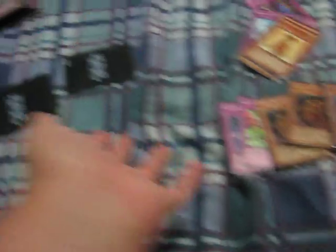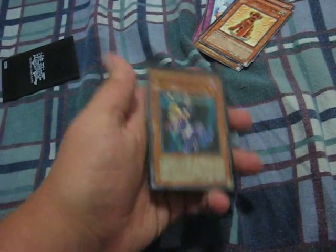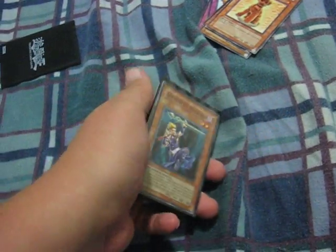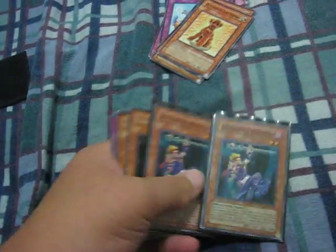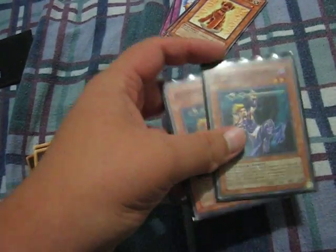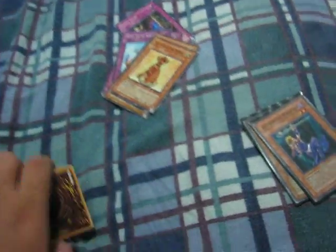Rainbow Life — you discard a card from your hand and all battle damage you take until the end of this turn becomes increased life points instead. So that's a major boost. The other card here: when this card is destroyed by battle, special summon a face-down defense position level two spellcaster — pretty straightforward.